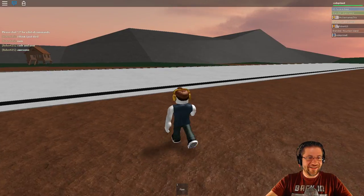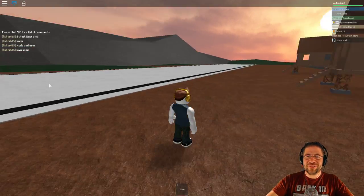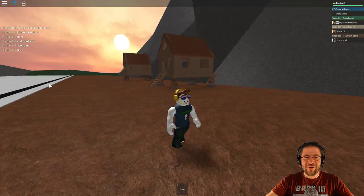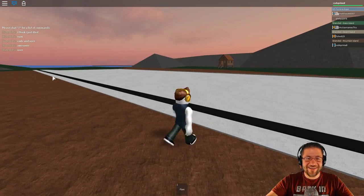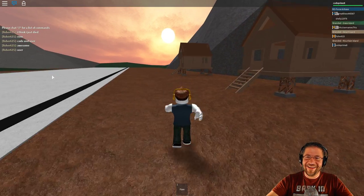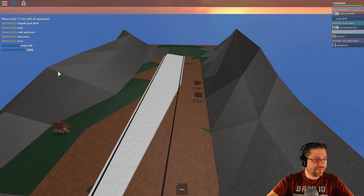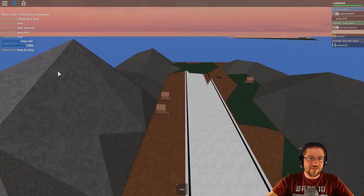Good evening everyone, my name is Heath Haskins, Code Primate. This is Row Forces and we are playing — my username says hello everyone. Now people are starting to show up. Am I stuck on a runway or something? Yeah, you're stuck on an island. I'm flying myself to the main island.